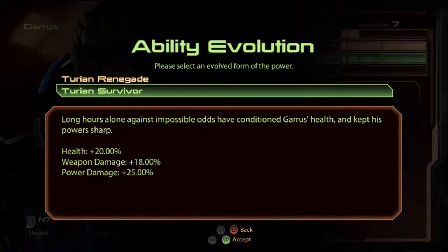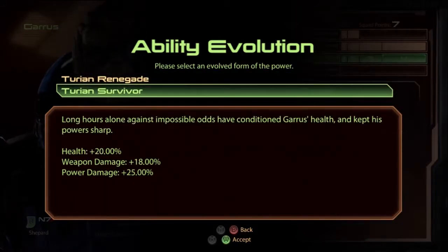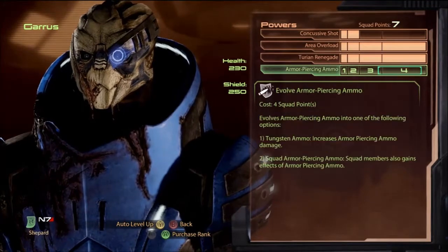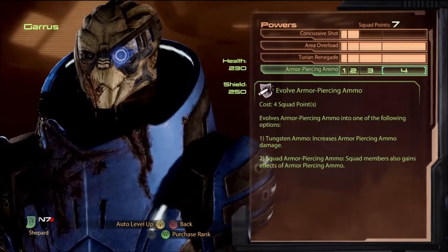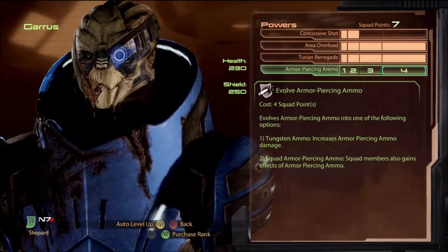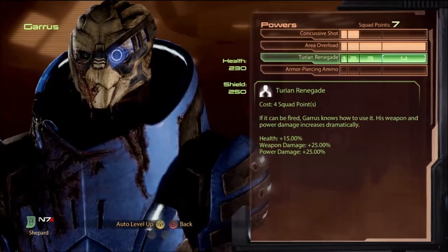Then I put all the points into Turian Rebel. Turian Renegade increases power damage and weapon damage; Turian Survivor increases health instead. Health you're not really going to notice, and weapon damage you're not really going to notice either, but he's decent with the Incisor so the weapon damage bump is worthwhile. That's why I usually go Turian Renegade. Squad ammos are generally terrible — AP ammo does extra damage against health and armor but it's based off base weapon damage and just isn't good.